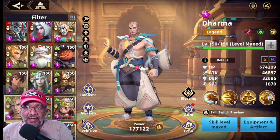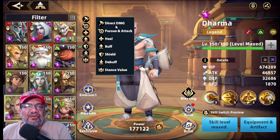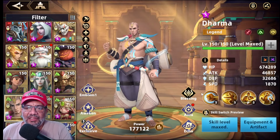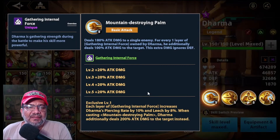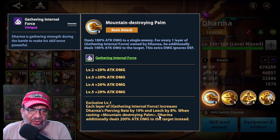Dharma es Saga City, marca verde de ataque. Hace daño directo, persigue y ataca, cura, bufa, escudo, debufo — un montón de cosas este señor. Él pega con la básica y va acumulando capas de internal force, lo que incrementa el piercing ray. Llega un momento en que ignora defensa con el daño adicional que hace, y hace más daño todavía con la exclusiva 1.